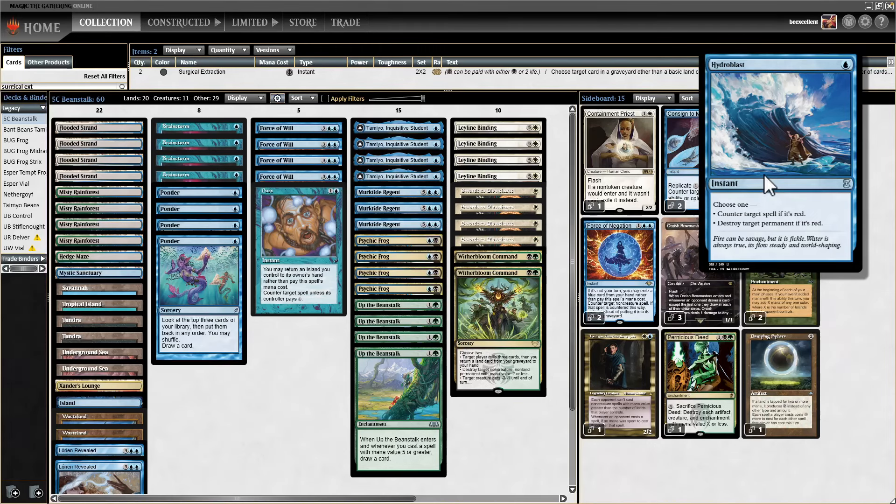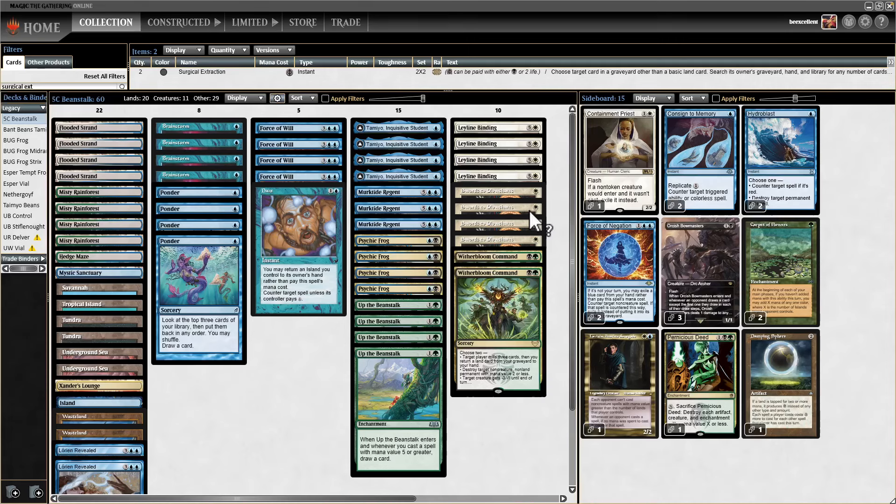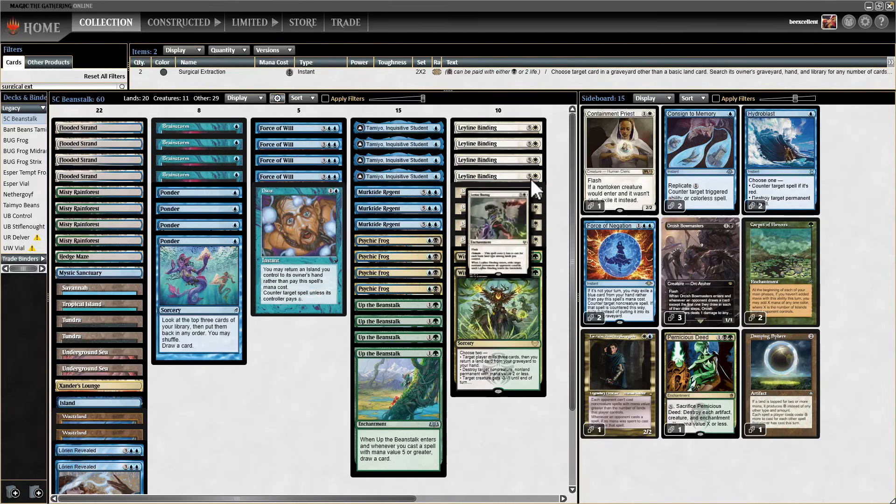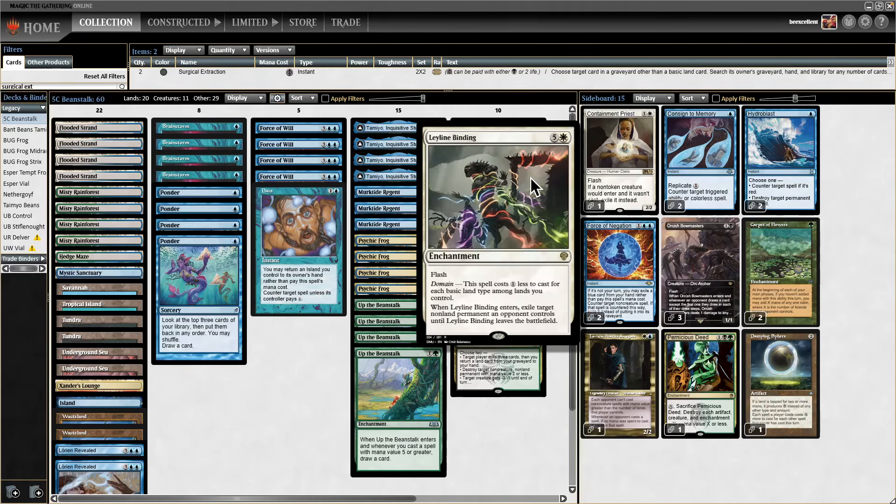We don't really have any outs to a resolved Harbinger of the Seas, but if we suspect our opponent is about to cast it, we can keep a white mana untapped or a fetch uncracked, and respond by floating mana and hopefully casting Leyline Binding. Actually, we won't be able to Leyline Bind because it'll make all our lands islands — we'd need five mana untapped. It's a tall order, so Harbinger of the Seas is definitely going to be a problem.